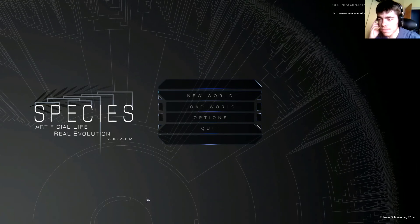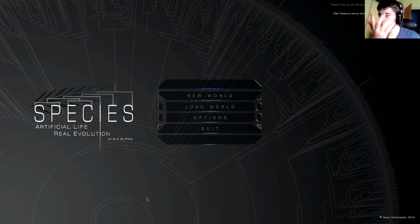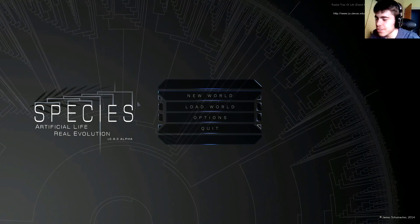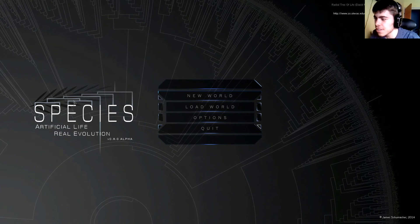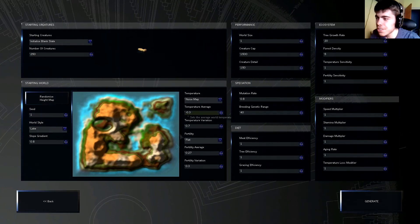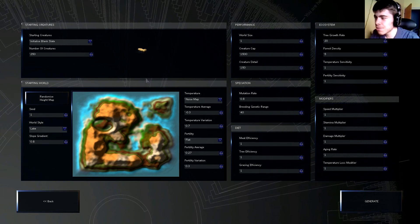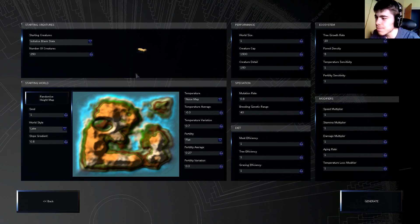Hi guys and welcome back to Species version 0.8.0 alpha. The game has just been updated and I'm very excited to keep on playing. For those of you who don't know, Species is an artificial life real evolution simulator which is very cute and simple in design but very complicated, and it tries in a sort of game-ish but also kind of realistic style to imitate the way evolution occurs in real life.